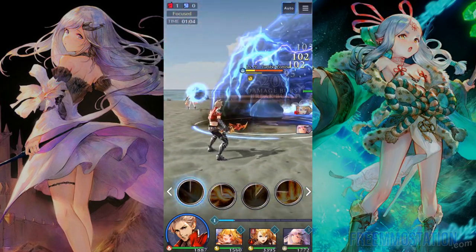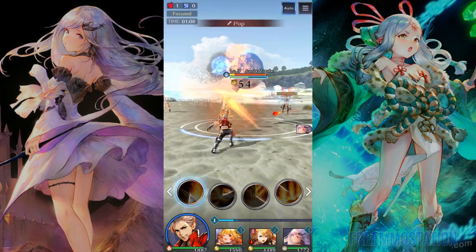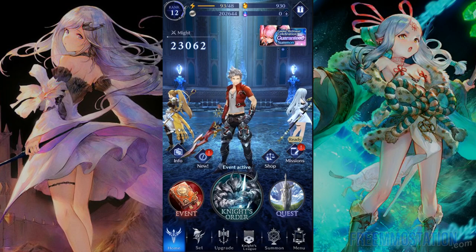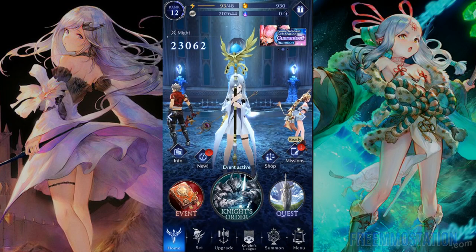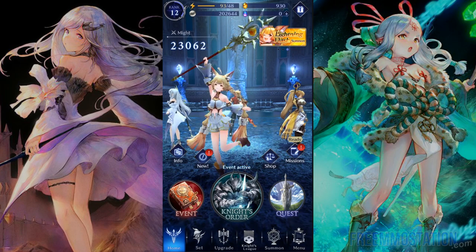There's a strategy to combat that starts outside the battlefield as you pick your team of four warriors. The choices are far from easy, because everyone is likely to stick with the main duo, leaving two vacant spots to be filled.